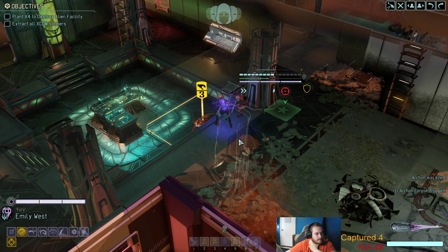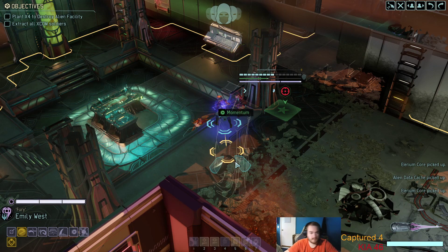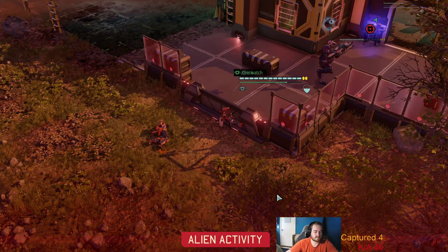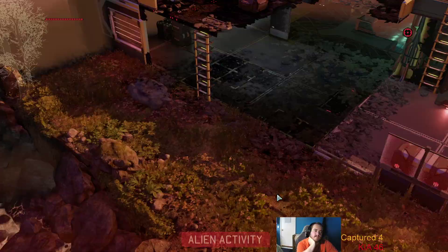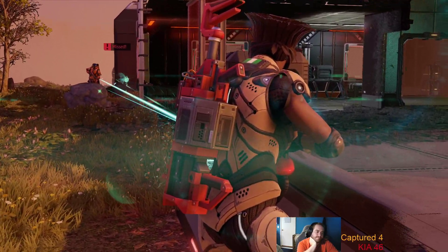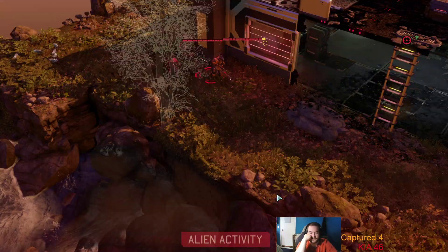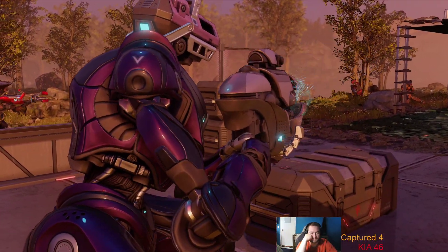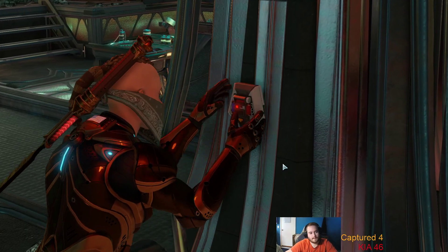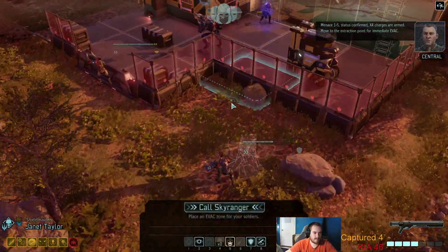Okay. Hey, we got stuff - a couple of lyrium cores, we'll take that. Don't know where other aliens are - oh, here they are. What a crappy miss, and these are awful patrols. You would think half your facilities destroyed, you would come and check it out already. Good shot. Okay. See if that - that did not count as an action. X4 charges are armed, move to the extraction point for immediate evac.